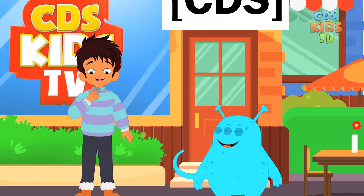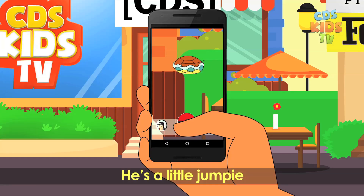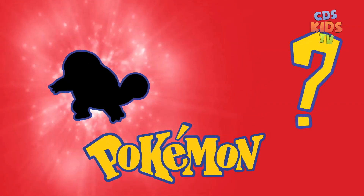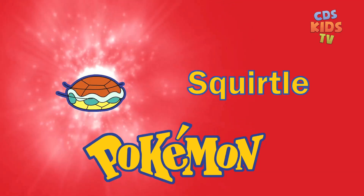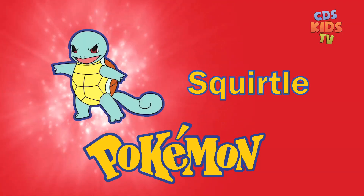Another Pokémon near that store — let's try catching him. He's a little jumpy. Yay, I caught my second Pokémon! Which Pokémon is this? Squirtle. It powers up water type moves in a pinch and gradually recovers HP in rain.